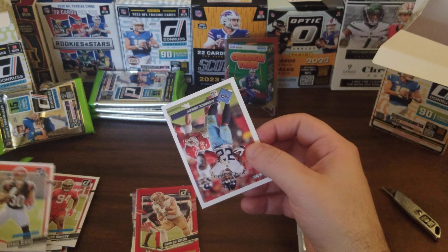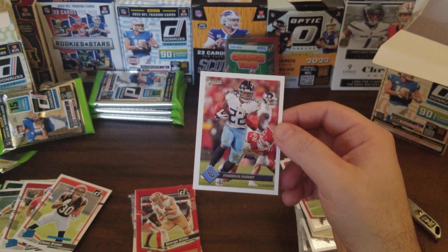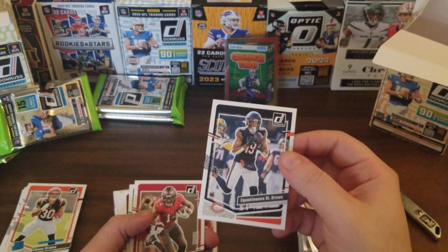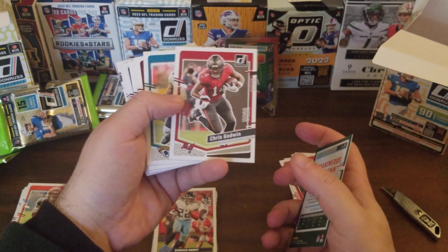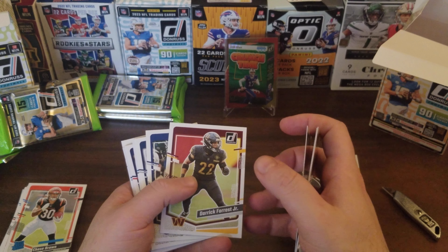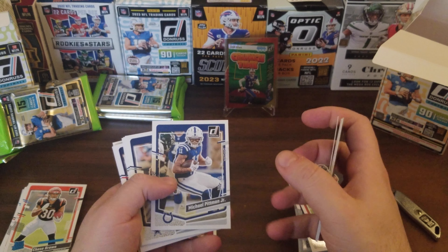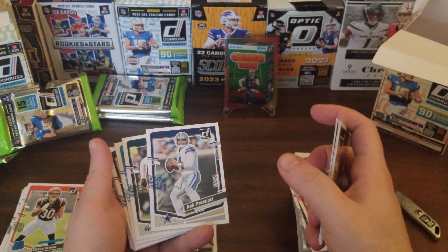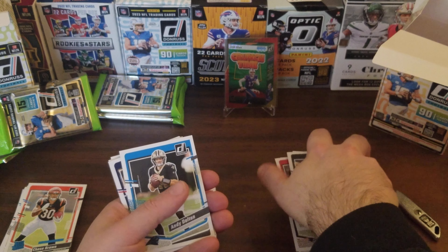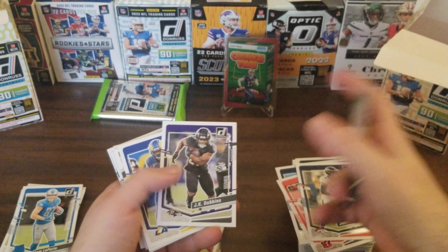Daniel Hunter, Jordan Love, Kyle Pitts, Rahmdre Stevenson, James Cook, Xavier McKinney. Some more Rated Rookies — Elijah Cansey of the Buccaneers, Chase Brown. And we've got another throwback-type card — oh very nice, Derrick Henry, a throwback-style Donruss card. Equanimeous St. Brown — love that name. Chris Godwin, Christian Kirk, Derek Forrest Jr., Michael Pittman Jr.